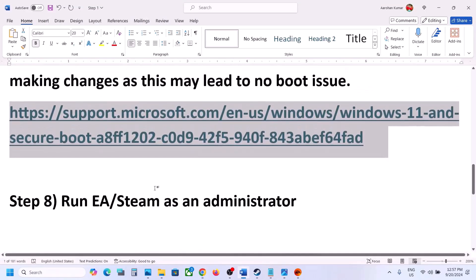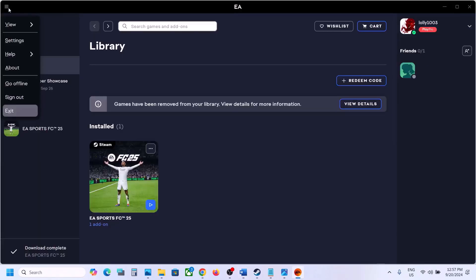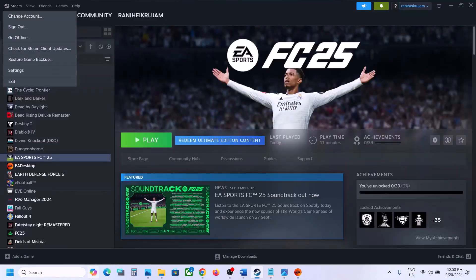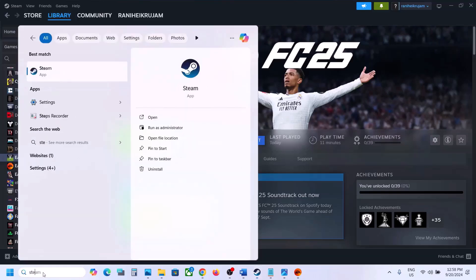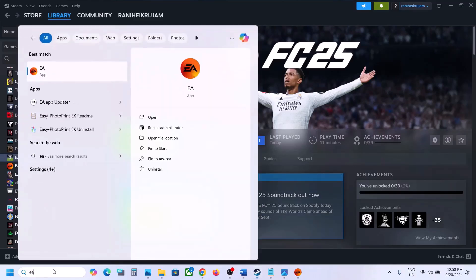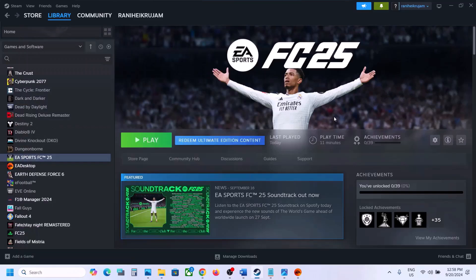The next step is to run EA app or Steam as an administrator. Close EA app or Steam completely. If you have the game on Steam, right-click on Steam and select Run as Administrator. If you have the game on EA app, right-click the EA app and click Run as Administrator. Then launch the game and check.